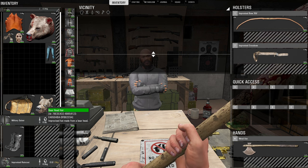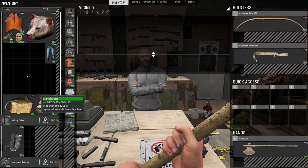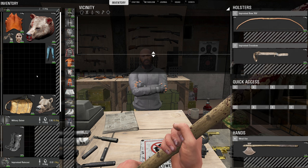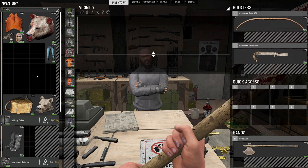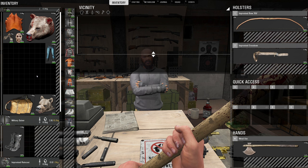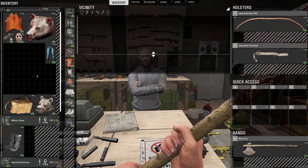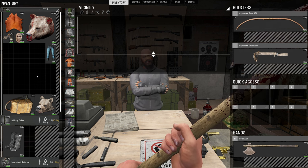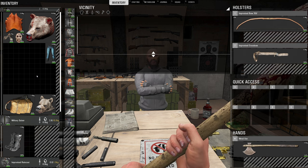To summarize: focus on the improvised crossbow, the improvised backpack, animal heads, and if you kill a bear make the paws as well. And collect clothing — it all adds up. If this helped you, click the like button and subscribe to see everything about Scum. Next episode we'll be covering where to start looting to find really good money. See you guys in the next video!